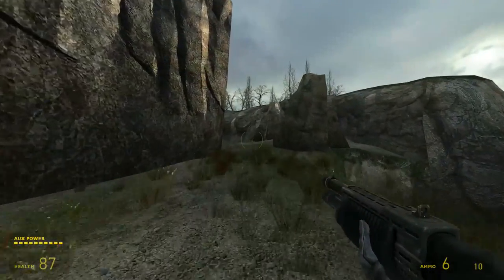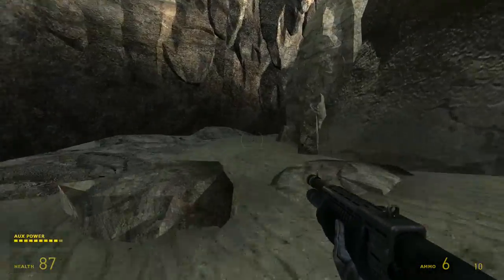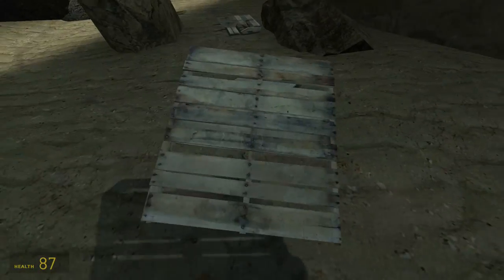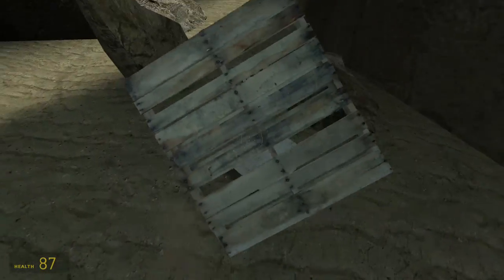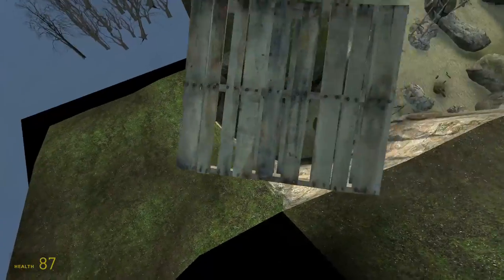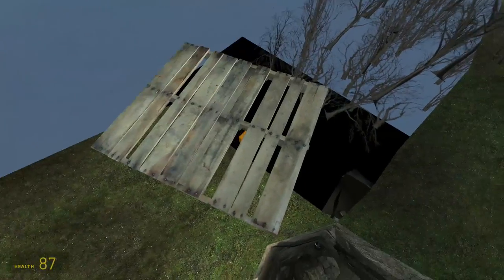Now we are pretty close to the reason why you clicked on this video. In this particular map there is a secret hidden box that was put there by Valve and probably forgotten about later on. We can find it now. We'll use this pellet to fly out of the map, hop over the mountains, and get on top of this invisible wall. You can already see the box down there.